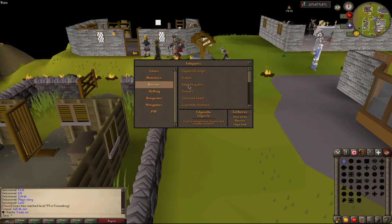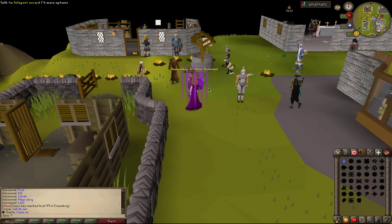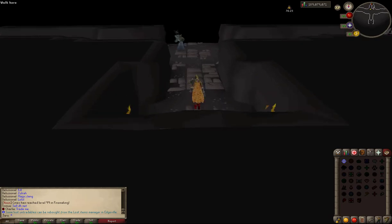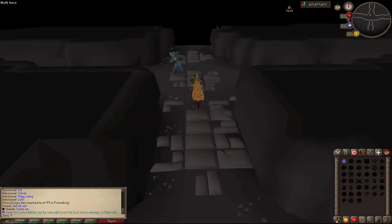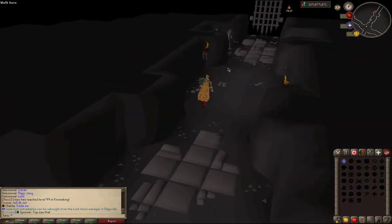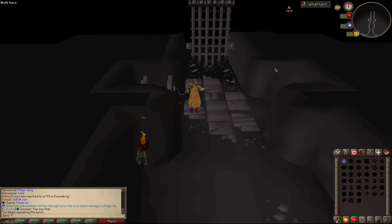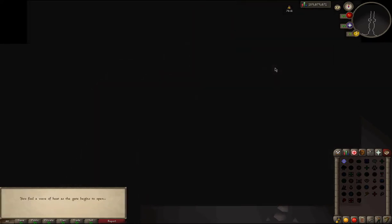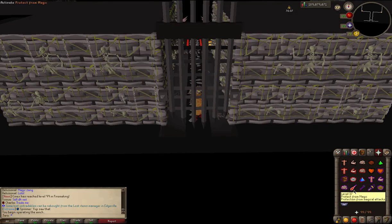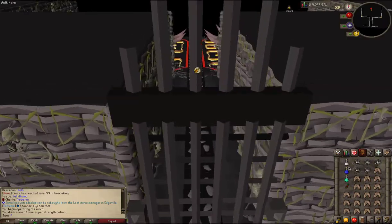To get to Cerberus, head to the teleport wizard, click bosses, and scroll down until you see Cerberus and select it. You will then be teleported into a cave that makes out a T-shape with 3 paths — just take the northern one as they all lead to the same result. You will then see an iron winch; turn it. The screen will dim and when it brightens back up you will be in Cerberus's lair. When you arrive, turn on protect from magic and piety, then pot up — these are the prayers you will use for the whole fight.